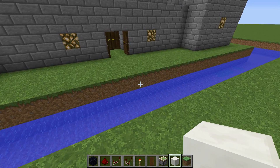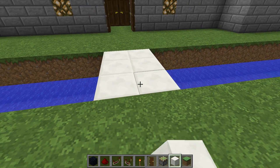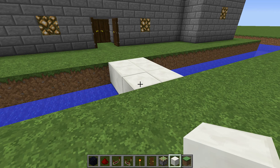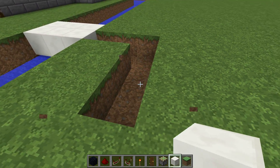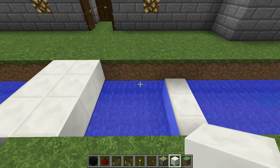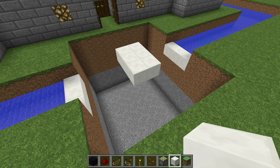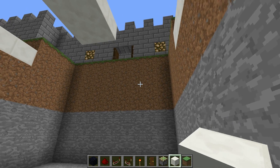Now for the tutorial for the bridge. If this is your moat here — three blocks wide and two blocks deep — you'll want to mark out where the bridge is going to be. You'll need this for reference later on. Dig a hole around the bridge that is nine blocks wide in this direction and eight in this direction, so three out this way and three out that way. Keep digging all the way around, removing the water as you go, and dig straight down. When you finish digging your hole, it should look like this: seven deep, eight wide, and nine long.